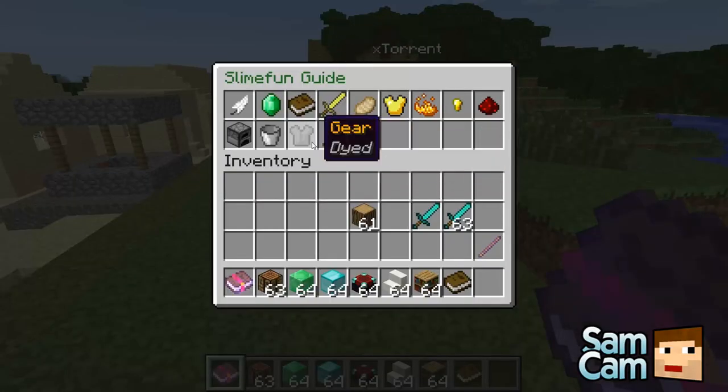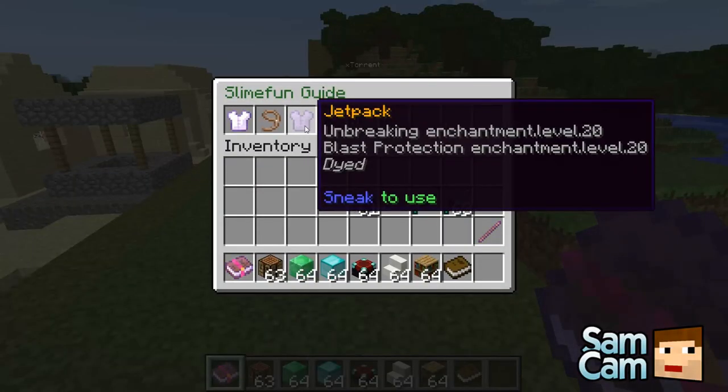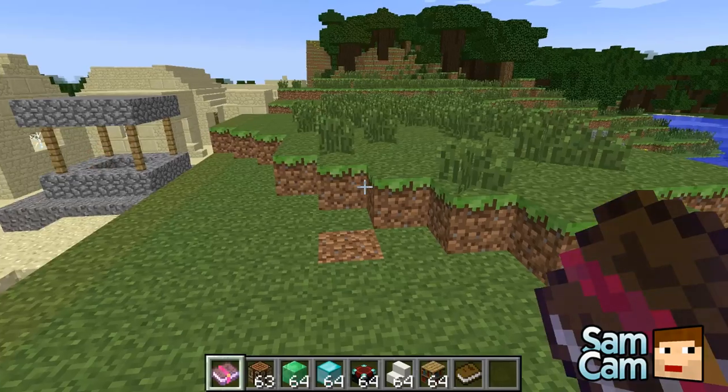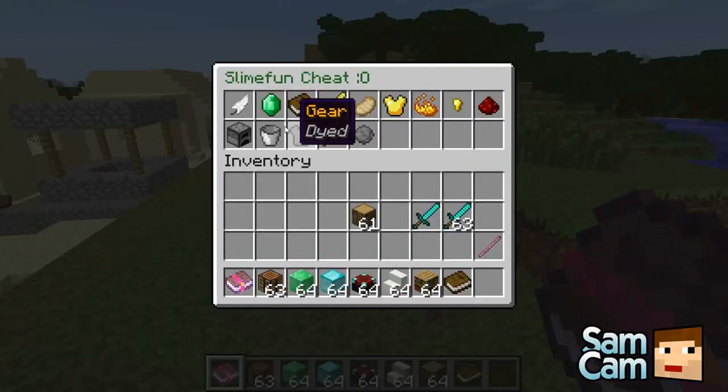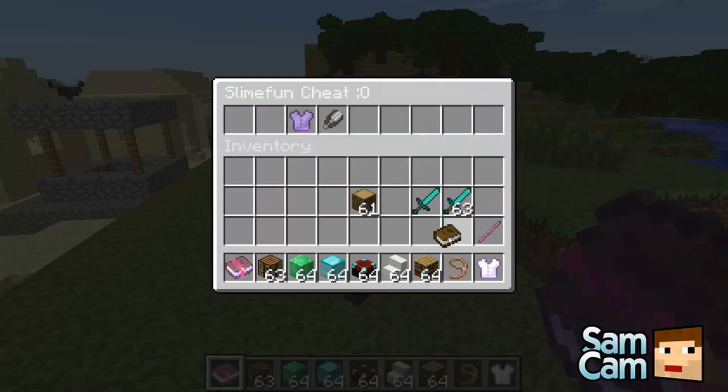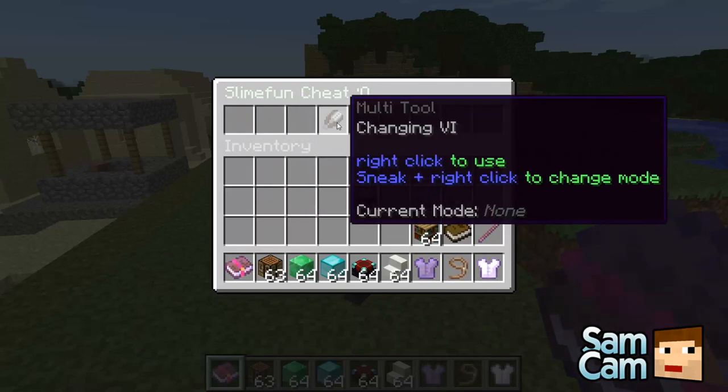Also there's a quick thing — the gear. So you've got a jetpack here: sneak to use. And grappling hook and parachute. I'm just going to go to SF items just so we can actually spawn some of these in — just to steal some of the cool items to show them off.